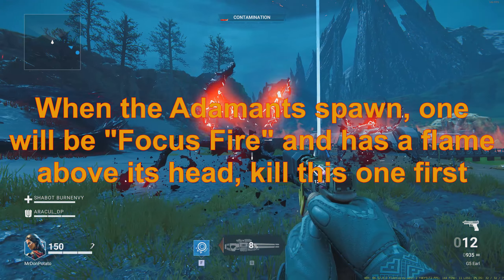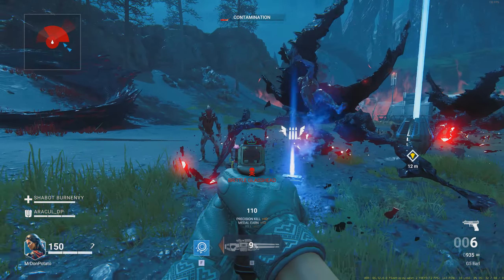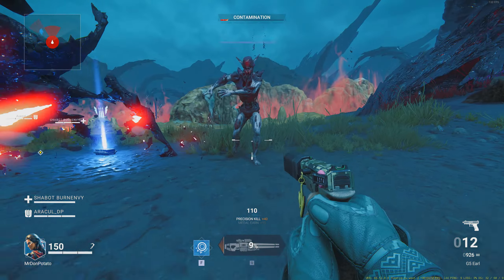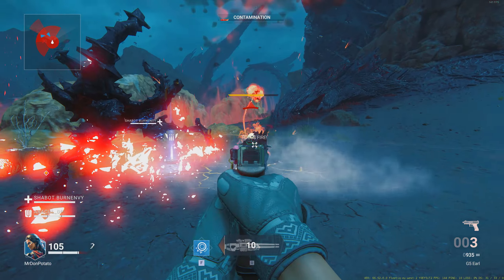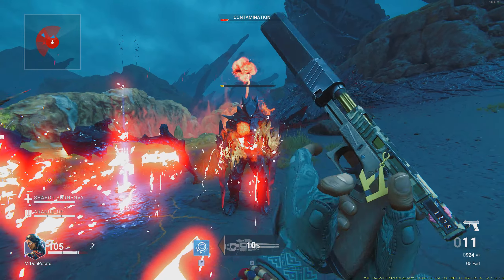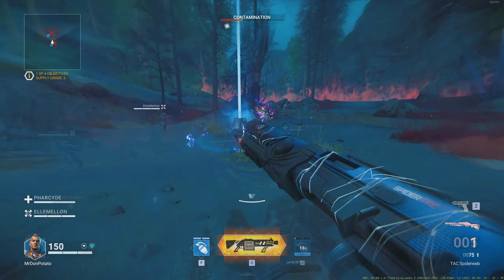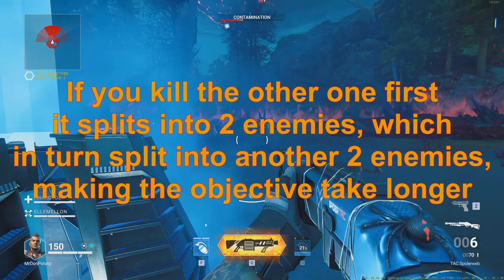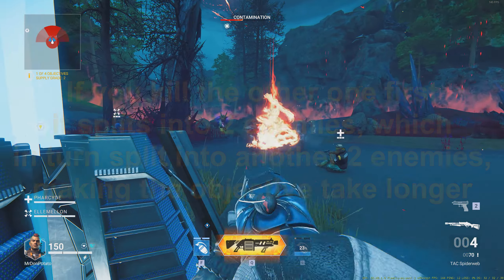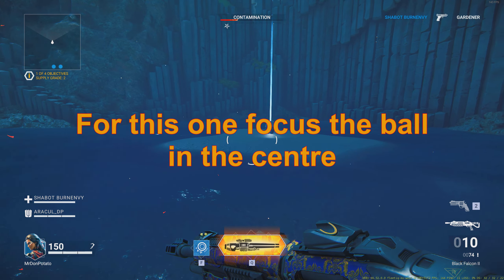This bin requires you to authenticate the supply bin quickly to prevent enemies from respawning. If you don't get into the middle and authenticate and clear all the enemies, they just respawn — so you need to get in there fast. If a Gardener spawns as well, you need to get rid of him first because otherwise he'll spawn those plants in the middle and they'll mess you up while you're trying to authenticate. Use your ult to clear him quickly, then get that bin authenticated.